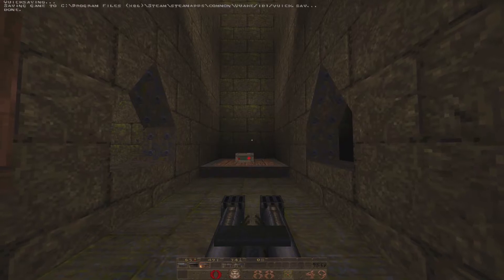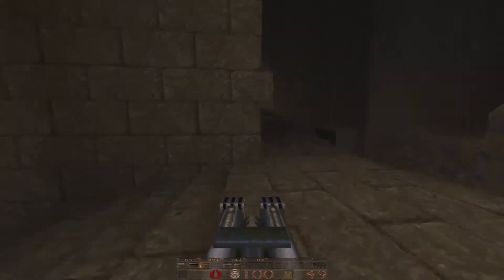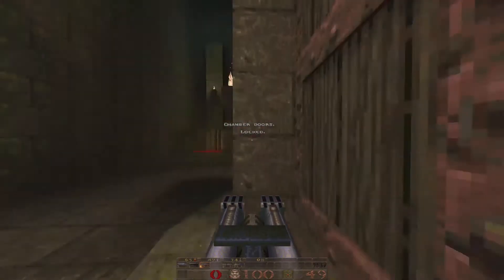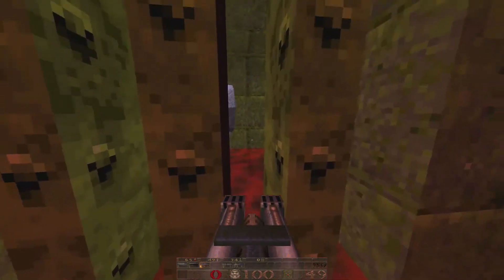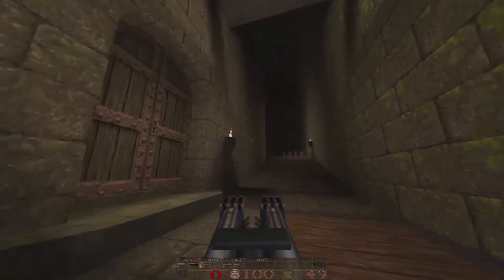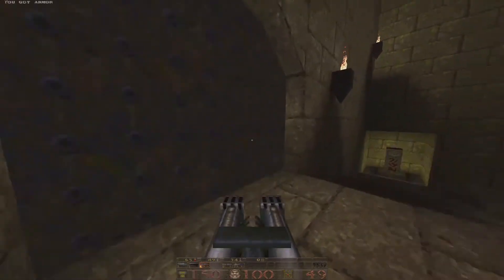One more save before the end here — I think we're getting close. Chamber doors are locked. There's a quad back there. Anyone know how to get this quad? I would like it. Chances are I'm going to open that door and there's going to be a crazy amount of enemies to take out. There's a pillar.